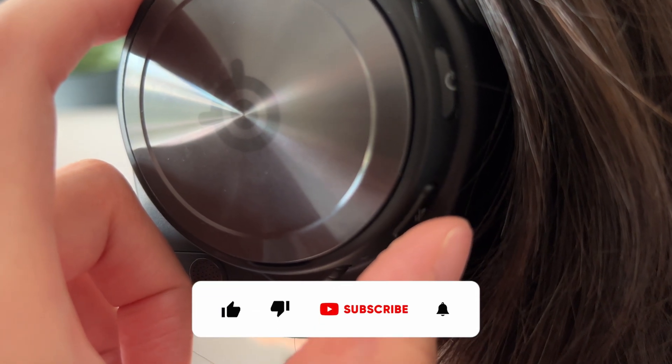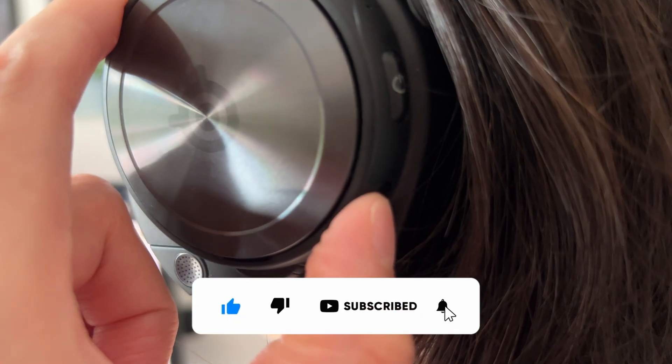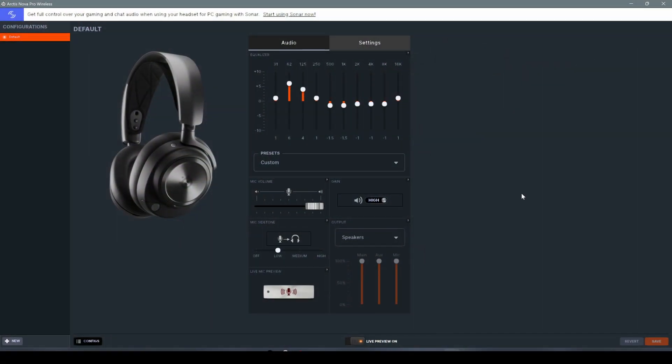Before moving on with the rest of the advanced audio settings of the SteelSeries Nova Pro Wireless, if you are new here please consider subscribing, hit the like button and enable notifications. Now, we have different ways of controlling all the audio settings, but in my opinion the most important one is using the GG software. Once you download and install GG software, you get this simple control window, and most of the controls here are the same as on the base station itself.